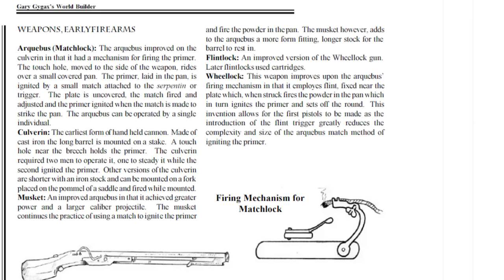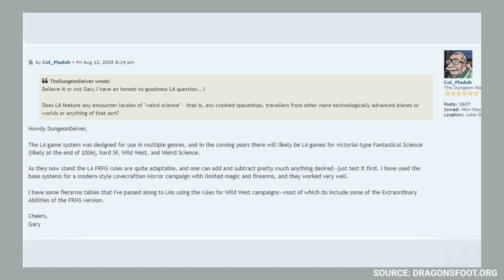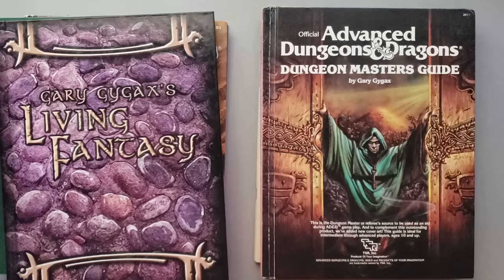There's one more interview on DragonsFoot from 2005. He was working on a game called Legendairy Adventures — Legendary with a J — a fantasy game. In the interviews and forums he says you could also play in other settings, and he was working on rules for things like Wild West. He says he has tables for firearms — and when someone asks him to share the tables, he does. The firearms he's talking about are way more modern: shotguns, machine guns, things like that — not the medieval-era early firearms like the arquebus. So he didn't really oppose having firearms in games; he just opposed having them in what he thought of as a traditional fantasy setting.